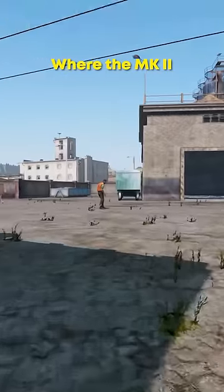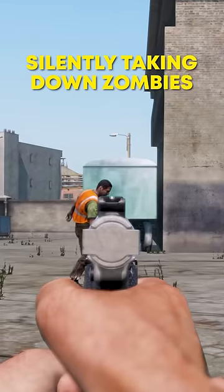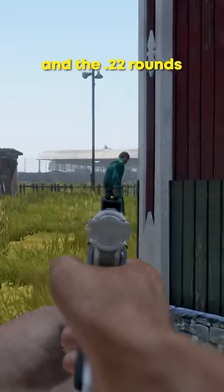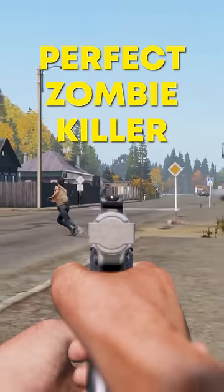But where the Mark II becomes the best early game weapon is for silently taking down zombies in spawn towns. The gun comes already suppressed and the .22 rounds are found everywhere, so it's the perfect zombie killer.